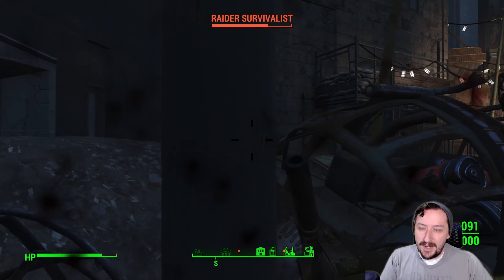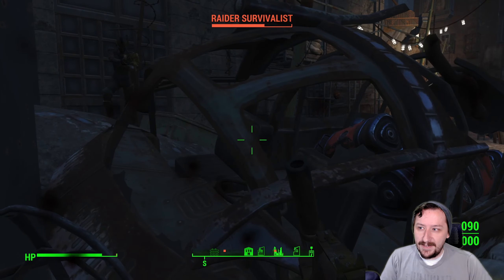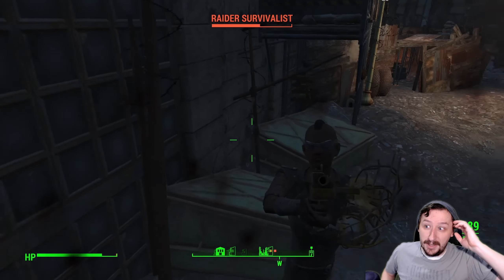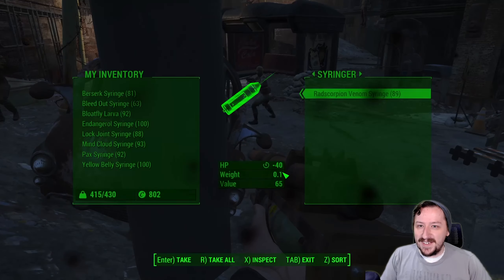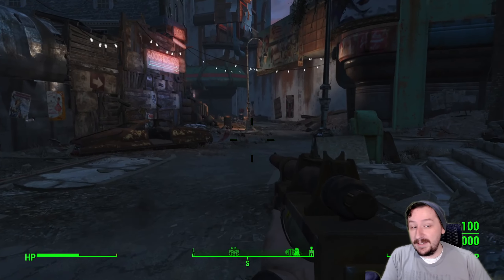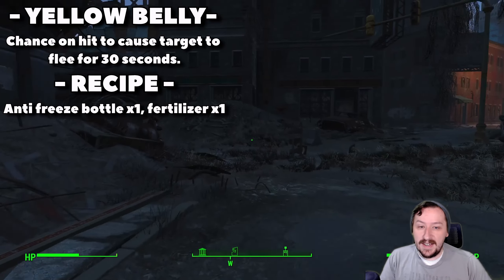Next is called the bloat fly larva syringe. This requires one bloat fly gland and one psycho — you shoot an enemy with this, and when that enemy dies, it spawns into a bloat fly. This can be kind of useful because if you shoot this into something and then shoot a berserking syringe into it and it dies, the bloat fly will likely attack anything around it, assuming they're not other bloat flies.